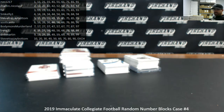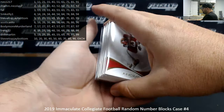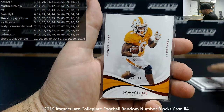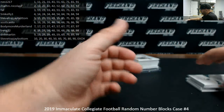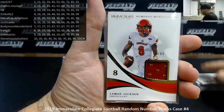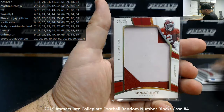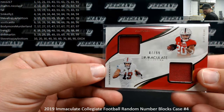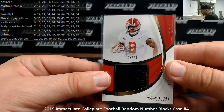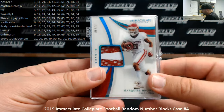Here's our recap of 2019 Immaculate College Football Random Numbers Case Blocks Number 4. Thank you guys for watching. Here's what we pulled — base cards: base to 99, Calvin Ridley; red to 49, Nick Foles; Calvin Ridley; Alvin Kamara; hollow gold to 10, Le'Veon Bell. Memorabilia hits: numbers memorabilia to 99 — JuJu Smith-Schuster, Action Jackson. Jumbo memorabilia to 99 — Benny Snell Jr., Rodney Anderson, Riley Ridley. Number 25 — Irv Smith Jr. Also had a dual relic of Bryce Love and JJ Arcega-Whiteside. Collegiate helmets to 49 — Anthony Miller. Cleats number to 40 — Josh Jacobs.